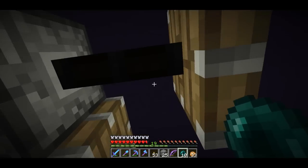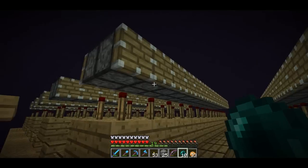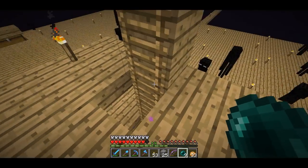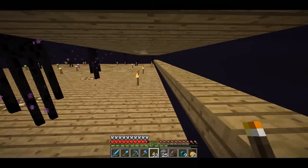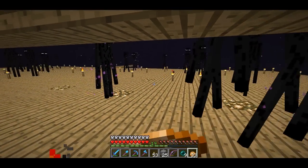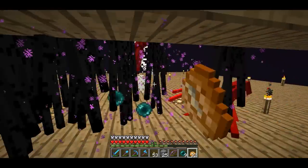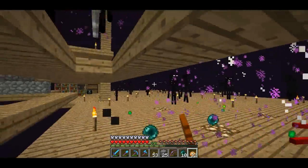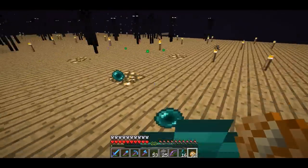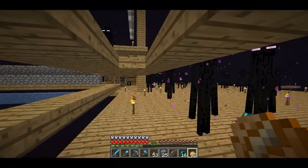There are pistons that push endermen off. I didn't invent this — I saw it on Etho's channel. Basically an enderman spawns here and then it gets pushed off. The endermen fall far enough to have half a heart of health left so I can punch them. And there are endermen that like to teleport up on the roof, but I have a nice little sunroof that lets me kill them anyway. In just a couple seconds I got three levels and that wasn't even that many endermen.